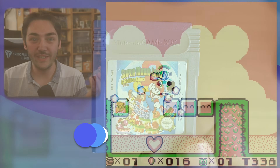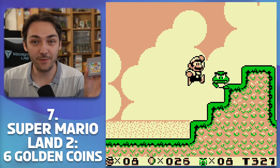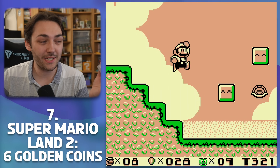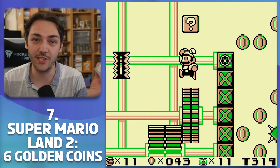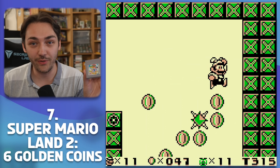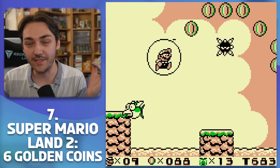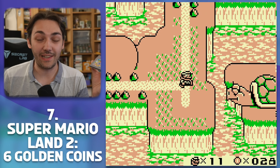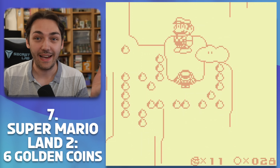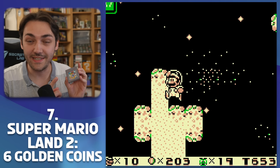Number 7 is Mario Land 2: Six Golden Coins, which was for the longest time the final unique original 2D Mario game, all the way up until New Super Mario Bros for the DS in 2006. It did a lot of really original things. They improved a lot on the first Super Mario Land — the controls are much better, the sprites more closely resemble the SNES Mario games, and there are lots of unique, memorable levels and environments. Like the Lego level set inside a giant Mario made of Lego blocks, and levels on the moon with low gravity. But it's not my favourite Mario game on the system.